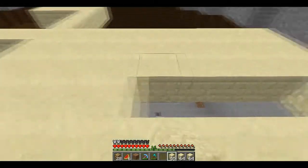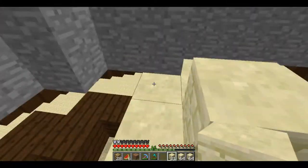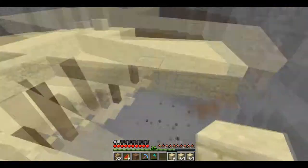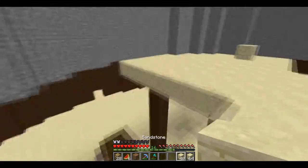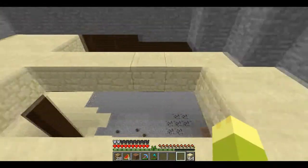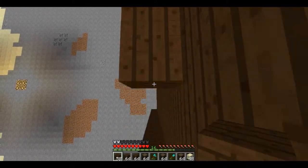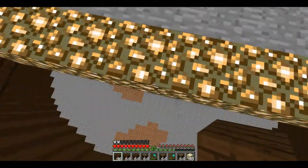I saw a lot of mobs under me while doing this and had to be careful not to fall off. I believe I do fall towards the end of this clip, but it turned out okay — I just ran away from them and didn't get killed. After this we're going to do one of the most annoying parts of the build: filling in the rest of the wood up by that glowstone ring we did at the beginning of this episode.